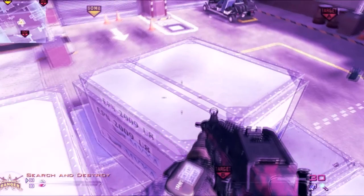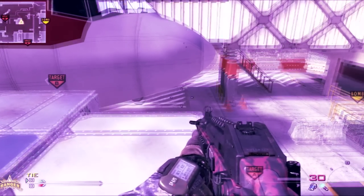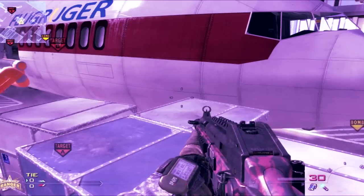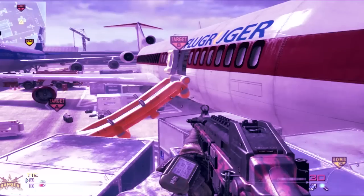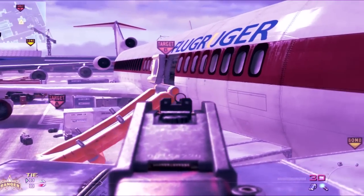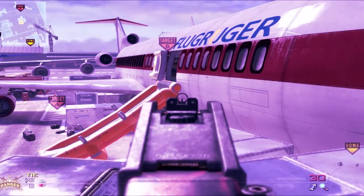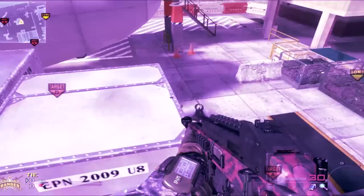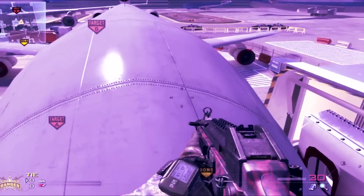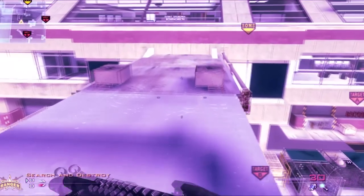Now that you're on the blocks over here, you have to line up more to the left, otherwise you will slide down - which happened to me three times. You will not make this jump first try, it takes practice. Just keep trying and it will work. Line up over here and jump onto the plane just like that.